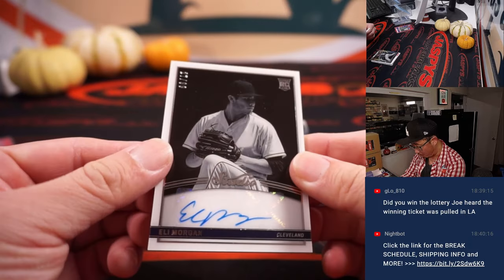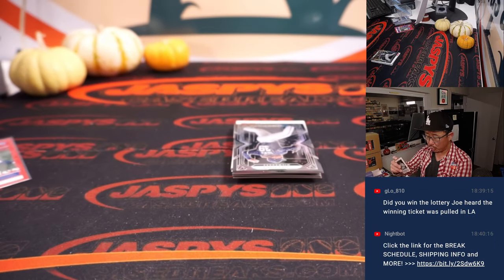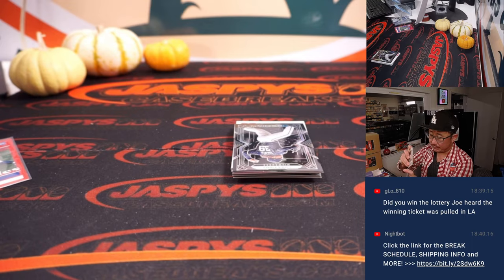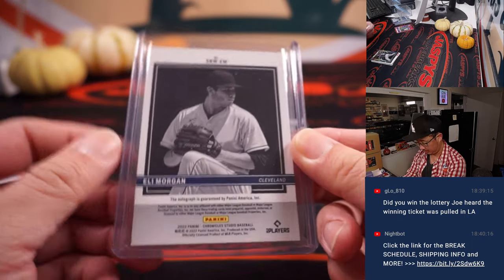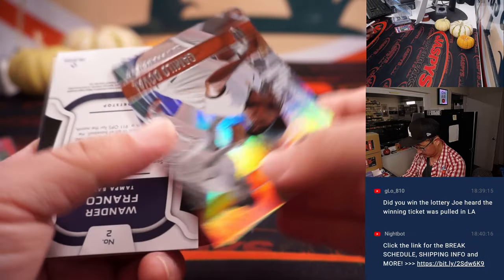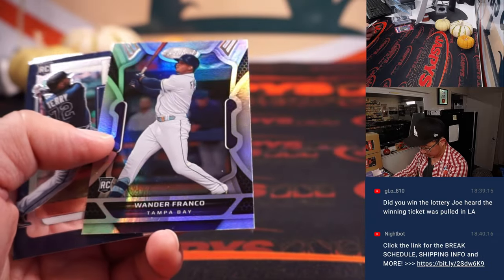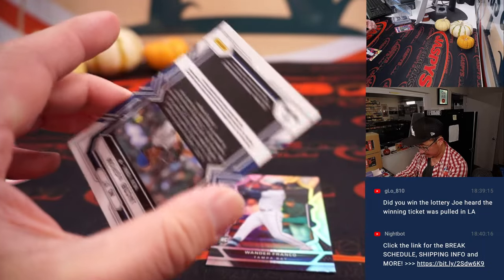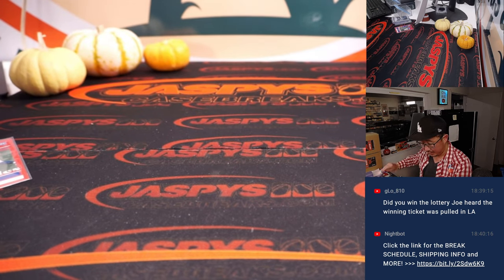And we've got an Eli Morgan studio autograph, 27 out of 99. Cleveland, this is for you. It's Martin and the Guardians. There's a Wander Franco rookie card. That's a cool looking one for the Rays. That will be for Martin. And that's your break.